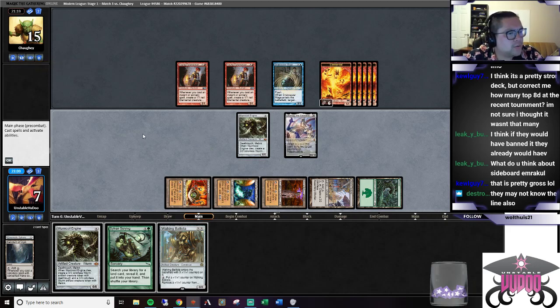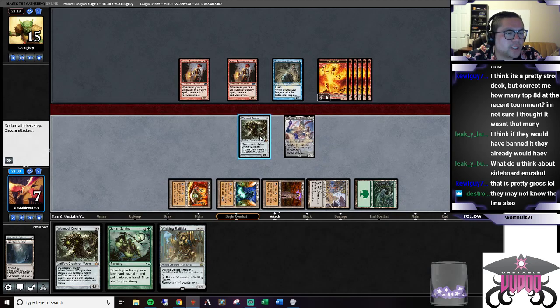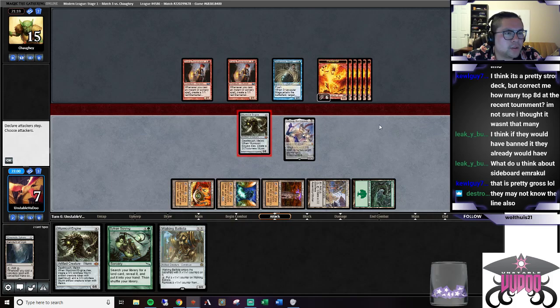We swing to guarantee our life gain. We'll be at 13 - block this, take two, take four. We'll swing here, block one, take ten. We'll go to three, so we'll die to a Bolt. But we die to a Bolt either way if they have the land for it.